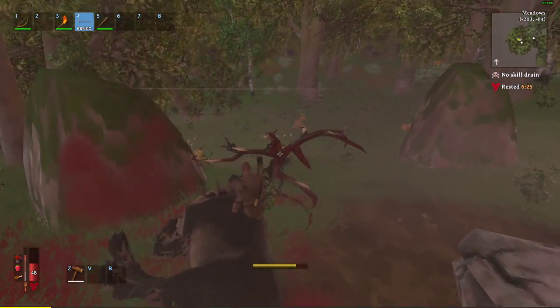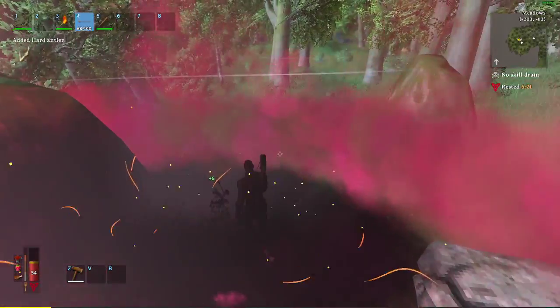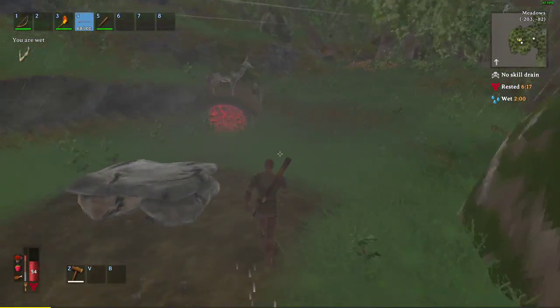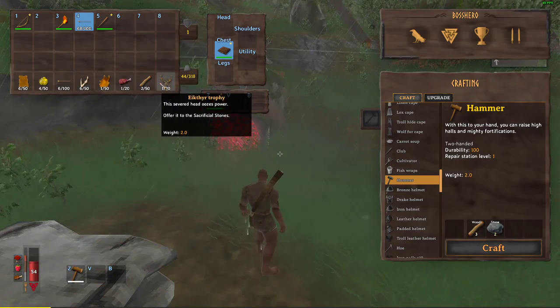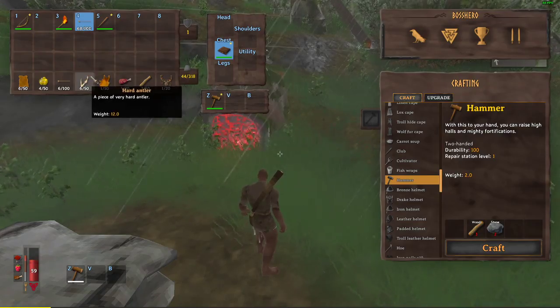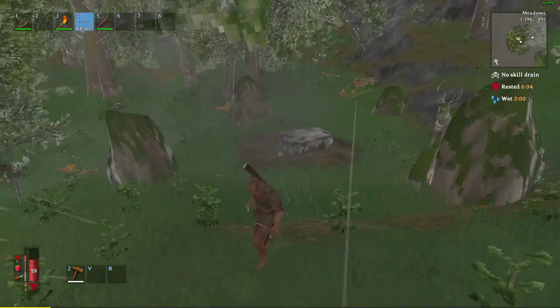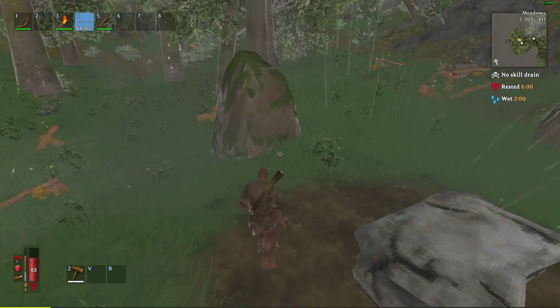And there you go. Used a little over 30 arrows on that — just make sure you have a full stack just in case. You should now have your trophy to go put on your stones to get your Eikthyr buff, and you also have your antlers to make your pickaxe, so you can move on to your next materials in the Black Forest with tin and copper. Speaking of which, we'll be heading to the Elder next — stay tuned for next time, thanks for watching!